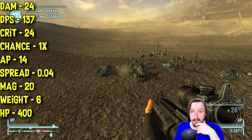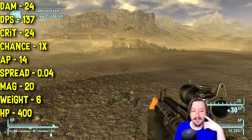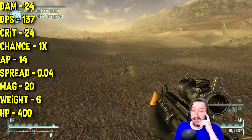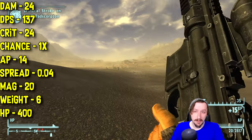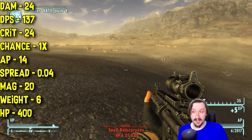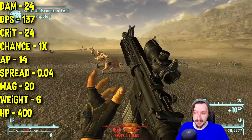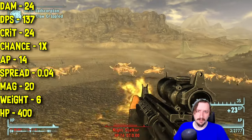This one can make pretty fast follow-up shots and shoot really fast, although it is semi-auto only — not full-auto — so you will have to tap the trigger every time. This one does 24 crit damage, same as its regular damage, which is pretty good. It has a 1x crit modifier, so average crits. It only costs 14 action points to use in VATS. It has very low spread at 0.04, making it very good at very long ranges. This one holds 20 rounds in the magazine, weighs 6, and has 400 item health.